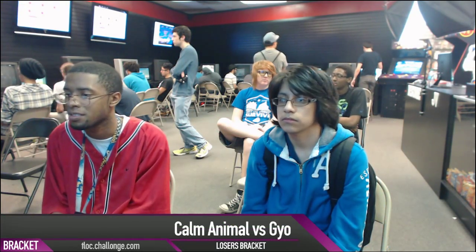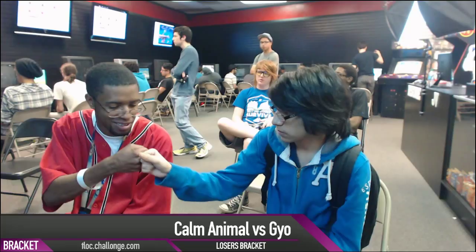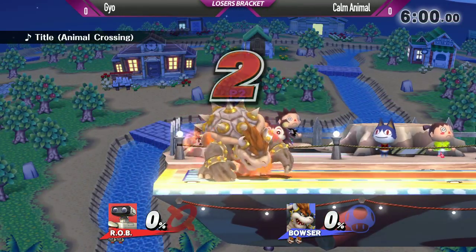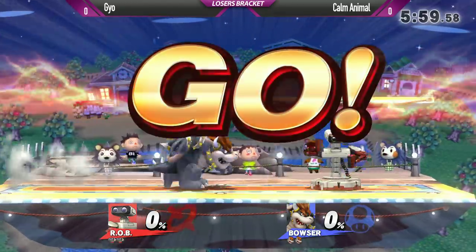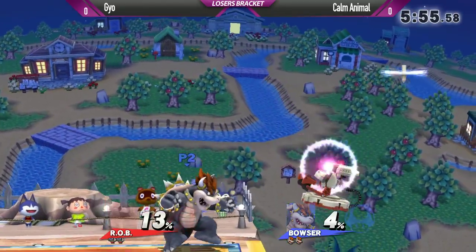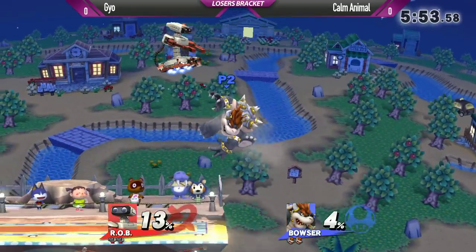We've got Geo versus Calm Animal. I actually played against Calm Animal earlier in bracket — he was the one who actually knocked me out of it entirely. This Bowser is something else. Bling bling Bowser versus ROB. Bling bling Bowser — I like that — versus just normal ROB.